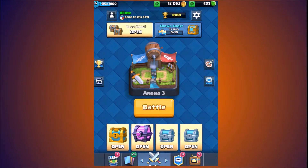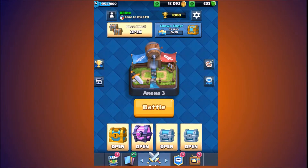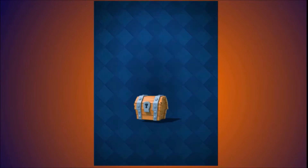What's up everybody, Tyler here. Today we're going to be playing Clash Royale, and in today's episode we're going to be unboxing six chests including two free chests, two silver chests, one gold chest, and one magical chest. If you enjoy this video, be sure to smash that like button and subscribe button if you haven't already. Let's get into this video.